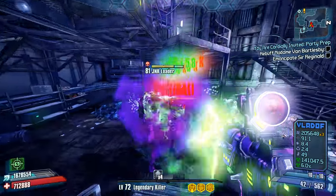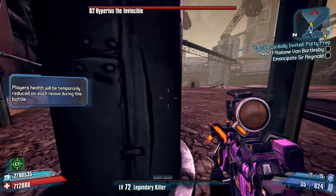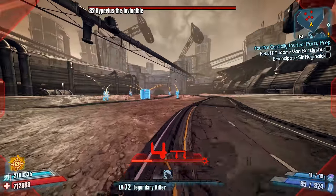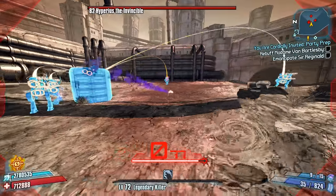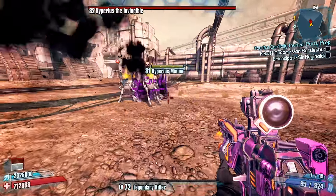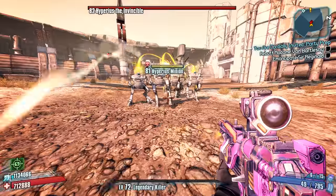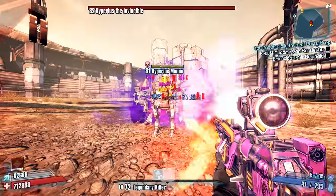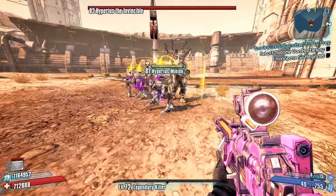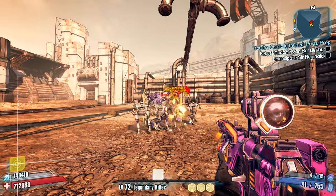Let's talk about strategy and how you're supposed to pull this kill off. When you start the fight, shoot Hyperious and quickly turn to the left and hide behind the pipe. Hyperious's Nova only deals damage to the player if the player is in line of sight, so by simply moving behind this object you can negate the damage from the first Nova. After that, move towards Hyperious while avoiding the missile projectiles fired by the loaders. Once you get close enough, throw your grenades to get all of the minion loaders in front of Hyperious — ideally in roughly three to four grenade throws. Make sure the loaders are as close to Hyperious as possible, then align your shots so Hyperious is the final target and fire.